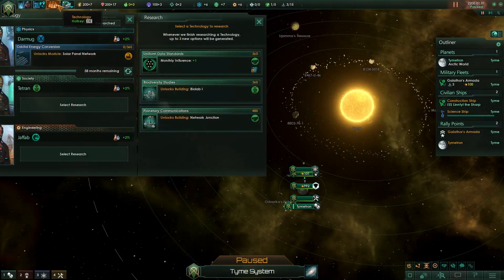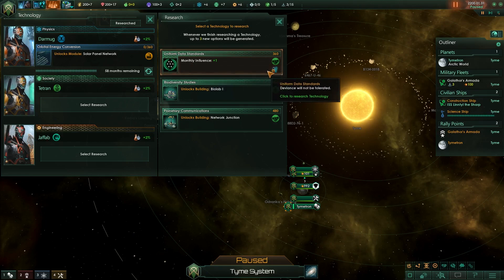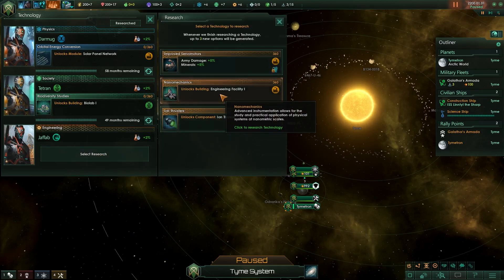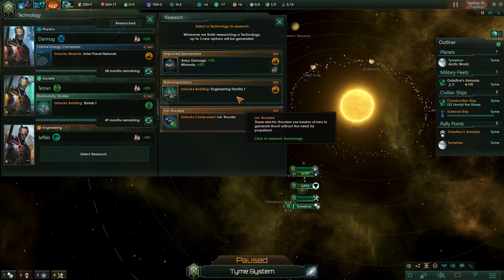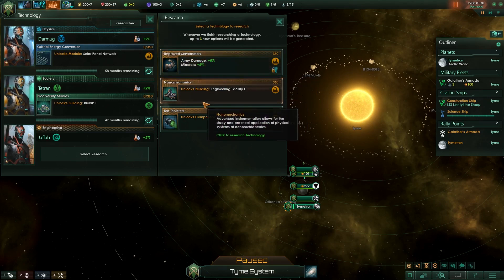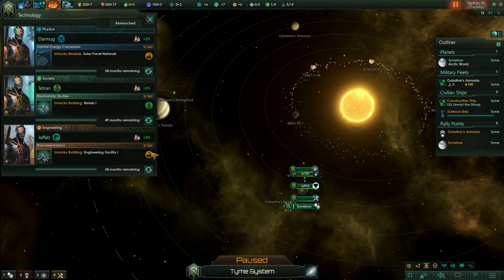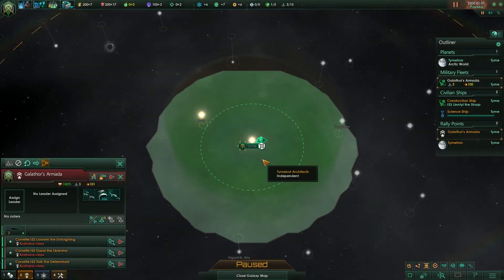We could assimilate, enslave, and purge other pops - my people will be fine but others probably won't like us. Let's finish picking our research. The biolab is tempting, and influence is useful for pulling in additional leaders since recruitment costs a lot, but let's get more science output. Ooh, Improved Servo Motors - I want that plus 5%. Engineering Facility is also good because science is always better. We'll start with minerals first and then switch over to a science setup.